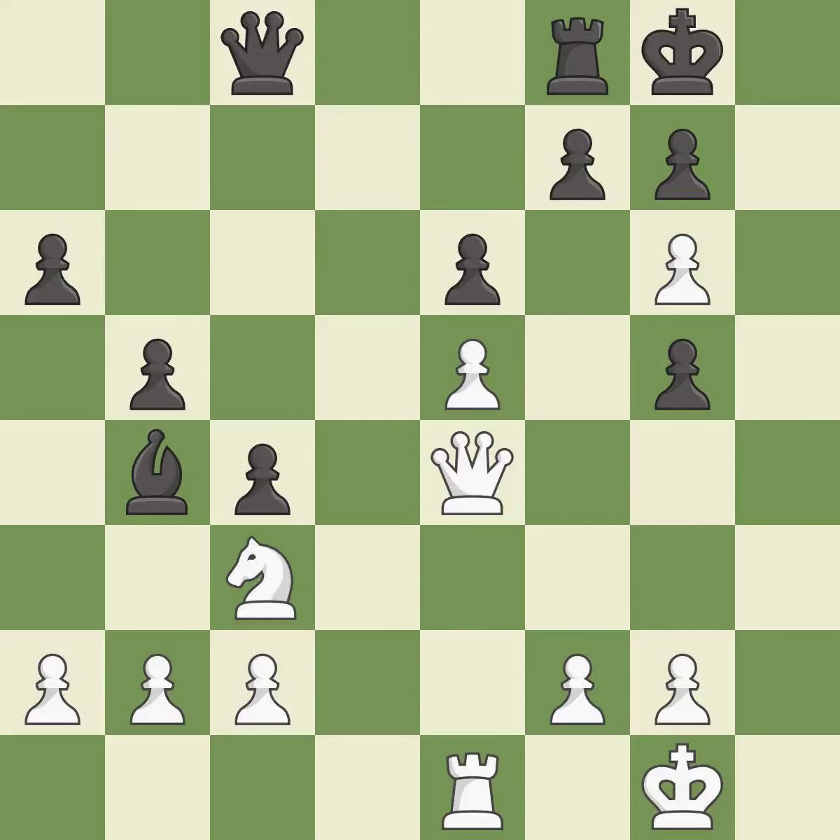Castling gets the king to a safer square, out of the center of the board, while also developing a rook. Castling to the same side of the board as the opponent avoids some of the attacking associated with opposite-side castling — it is excellent. After all captures, this is an equal trade — it is good.